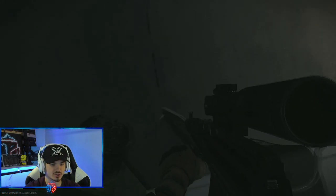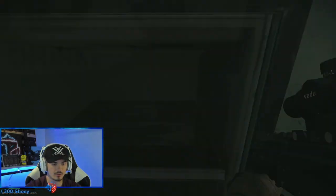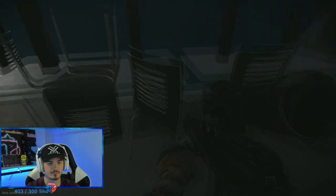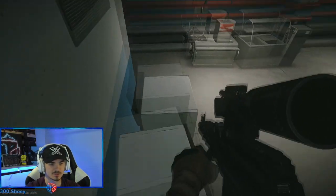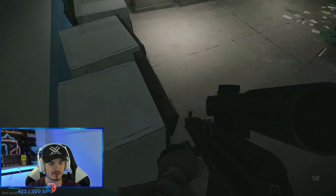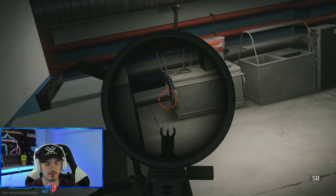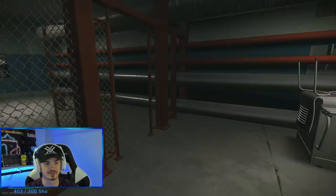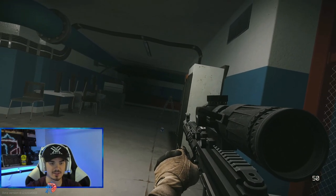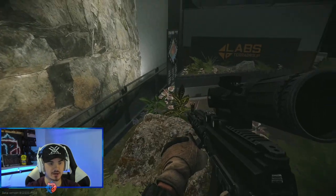A spot I found recently: jump on this chair, do a little run and jump, and clip onto this. This right here is a nasty angle for watching down the hall. If you hear somebody coming, sit back enough, crouch — now they have to full swing you and it's already a free kill. It's a crosshair placement thing: they're gonna come out fast, probably not looking up here, with their crosshairs down. You should already have yours on their head by that time. Another free kill.